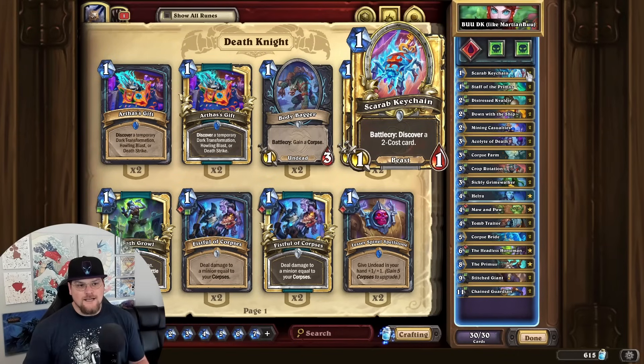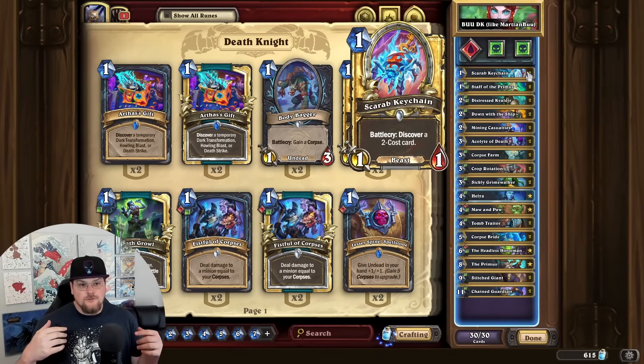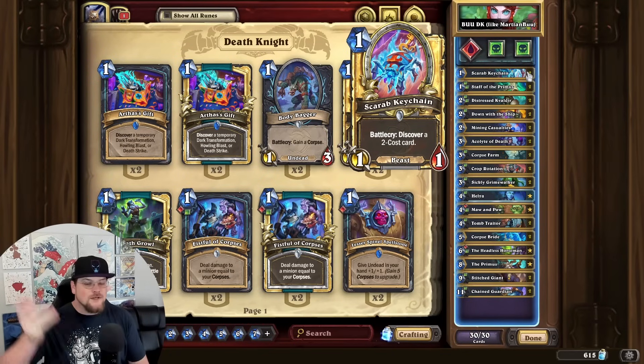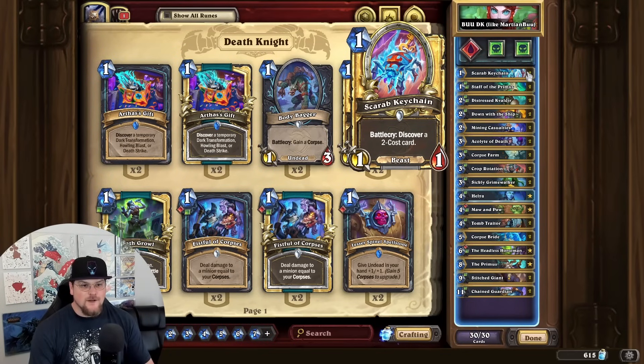What I like about Scarab Keychain is it's extra corpses — you play this on one, it's worth a corpse, you get a minion for playing on two, that's also a corpse. It can also get you Plague cards. Down with the Ship and Distressed Cavaldeer are both two mana cards, so this can discover them. But I think there's a real good chance that this should just be Miracle Salesman. You can test it out for yourself, but those are my thoughts on it.